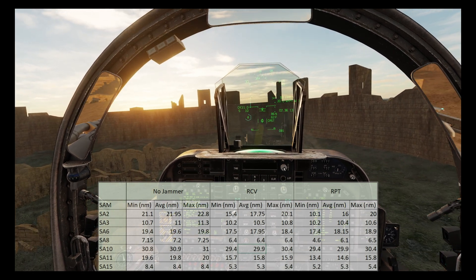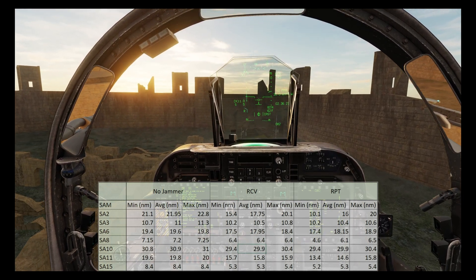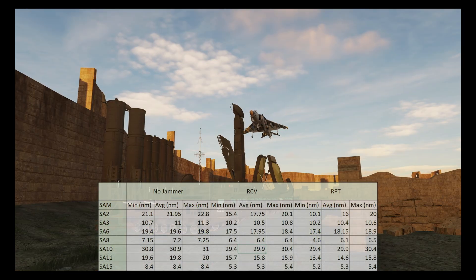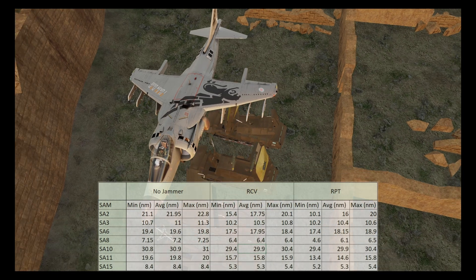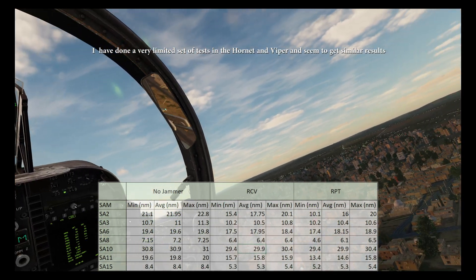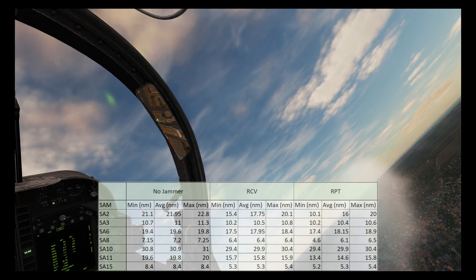As you can see the effectiveness of the jammer varies. In receive mode the launch range is fairly consistent, whilst in repeat mode not only does it give slightly more protection on average, but it's usually a more random variation. Overall though the jammer can be fairly effective against certain SAMs like the SA-2, SA-8, and surprisingly the SA-11 and 15. The SA-3, 6, and 10 however don't seem to be affected a great deal, so it's probably not worth carrying the DECM pod if you know that's what you're going to be facing.